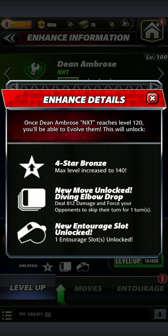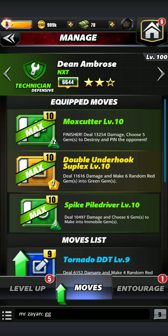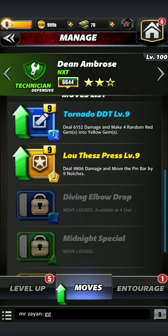You need him at a 4-star bronze in order to get this move. So definitely, if you don't want to use Zombie Austin or don't want to wait to get Zombie Austin, then definitely enhance your Dean Ambrose from NXT. He's very good, actually. The way I'm using him, I have him as green, yellow, green, and that move is a blue move.